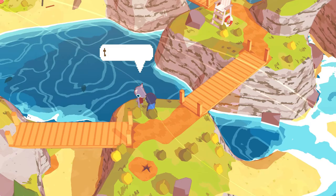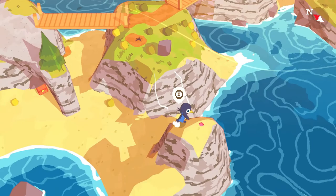Passing the bridge, we talk to the wall for the compass — this is not needed but helpful to locate the feathers. Continue the path ahead grabbing all the coins and seashells you can find along the way.